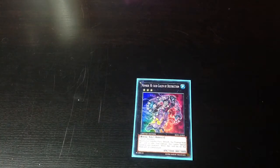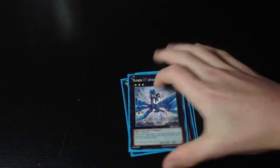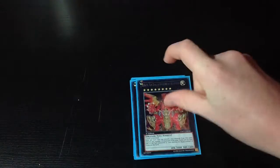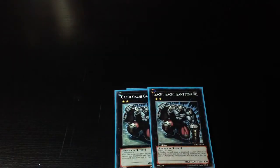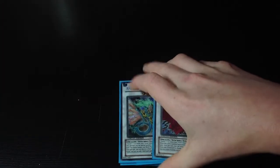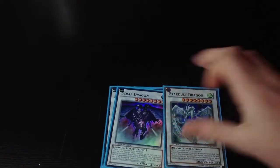Let's move on to the extra deck. The extra deck contains 1 Acid Golem, 1 Tempe, 1 Leviair, 1 Leviathan, 1 Zenmaines, then 1 Heliopolis, just 1 Maestroke because I don't have Daegastophenex, 2 Gachi. For the Synchros, we have obviously 1 Catastor, 1 Gainite, 1 Ancient Fairy and 1 Black Crow - I just like Ancient Fairy because you can just have some defense or blow up field spells. And then Scrap Dragon and Stardust for the last two eights.